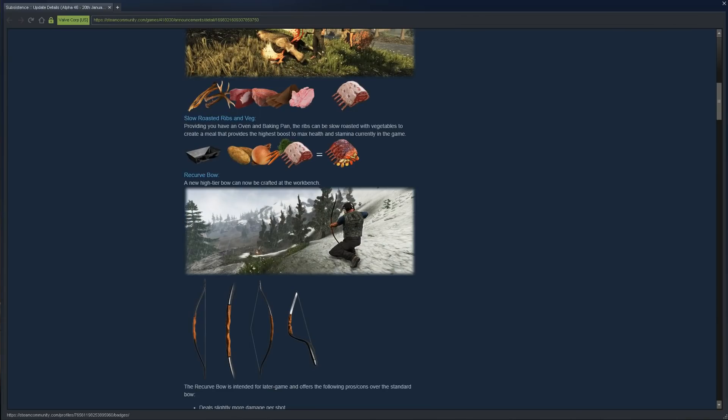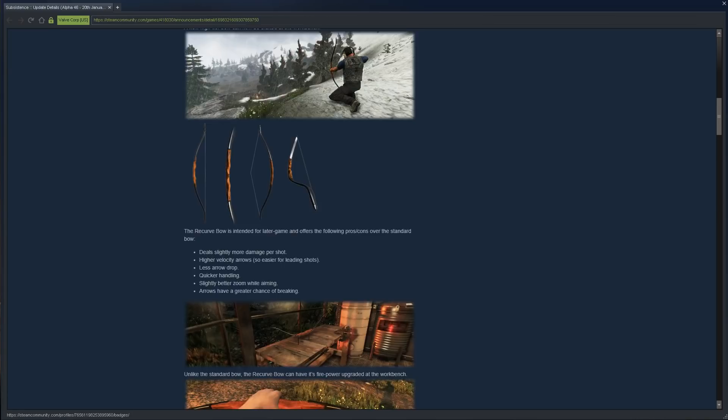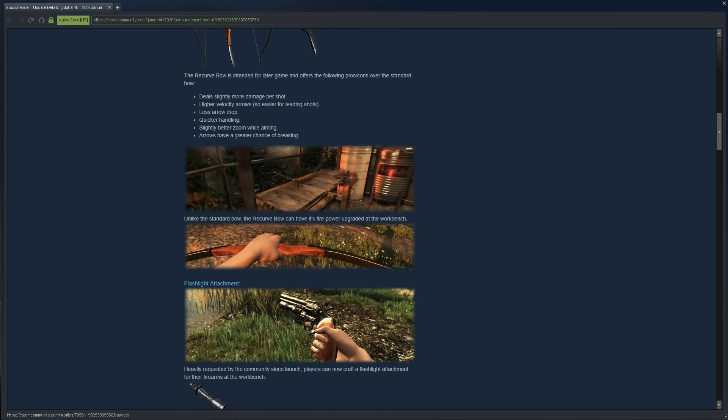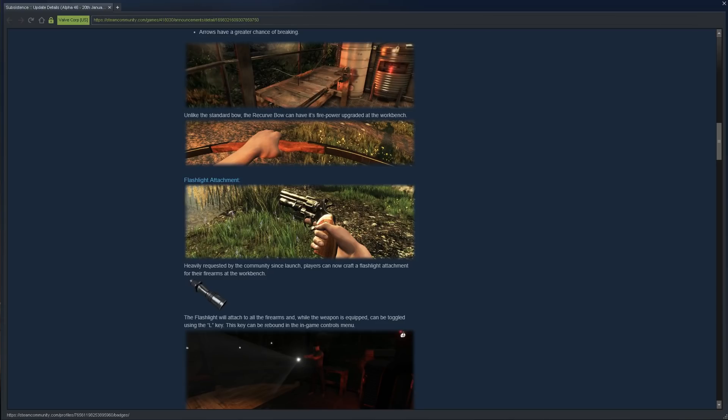Next thing: a recurve bow — a new high-tier bow that can be crafted at the workbench. It does more damage, has less arrow drop, quicker handling, slightly better zoom while aiming. The downside is arrows have a greater chance of breaking, but I don't think that's much of a downside. It can be upgraded at the workbench, unlike the standard bow.